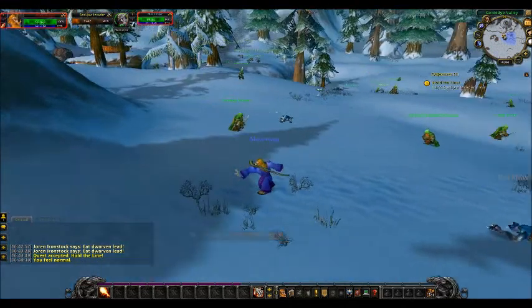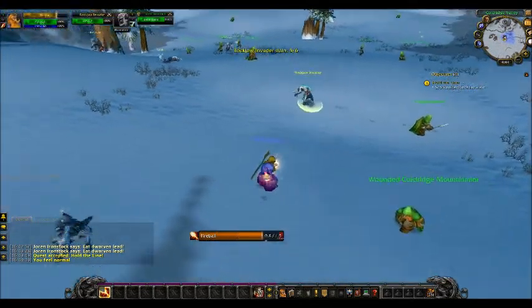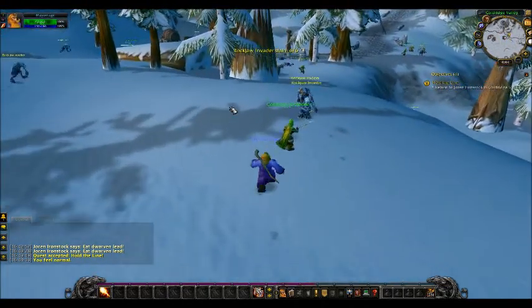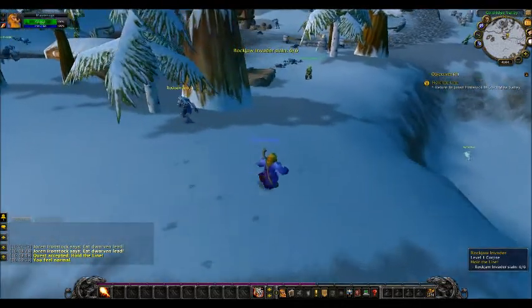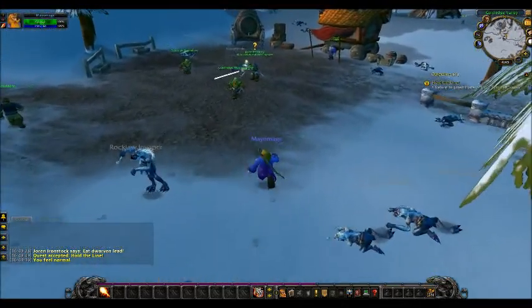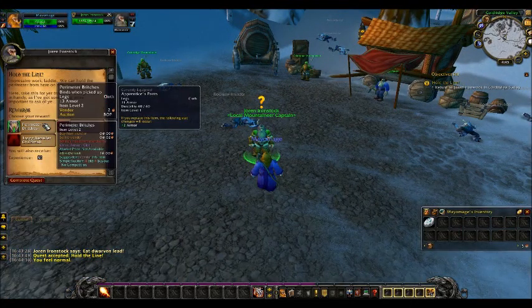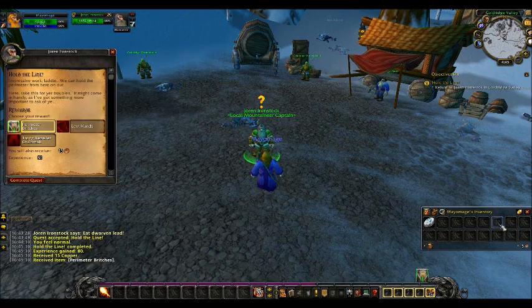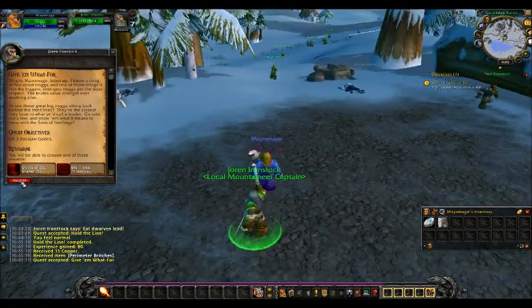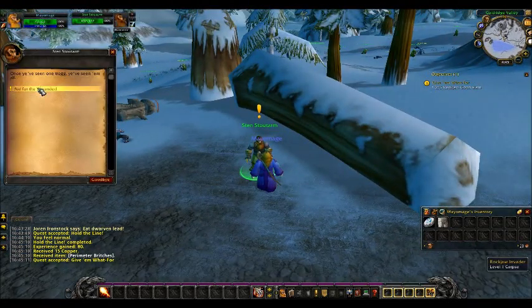It's quite cold in this area. The first quest is done and dusted. Let's go to Jor and Einstock again to see what he's got for us. He has some legs for me. The next quest is to kill three Rockjaw goons, and there's a second quest from Sten Stout Arm.